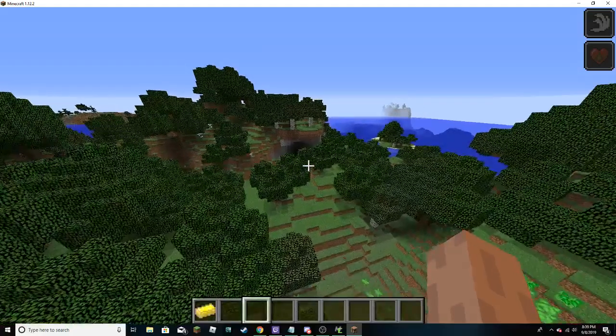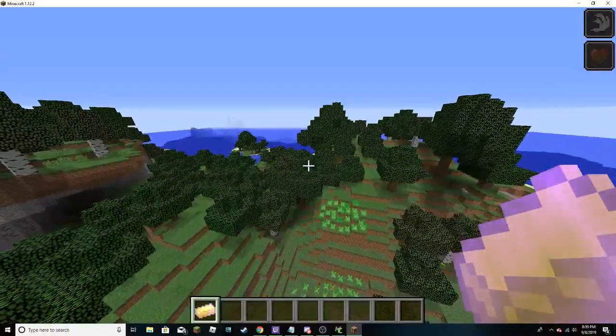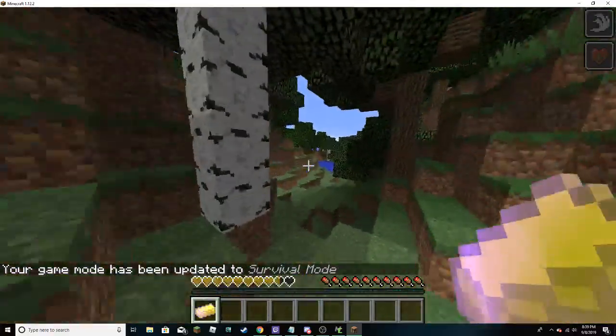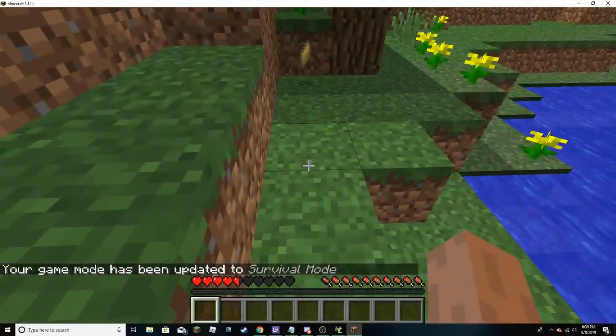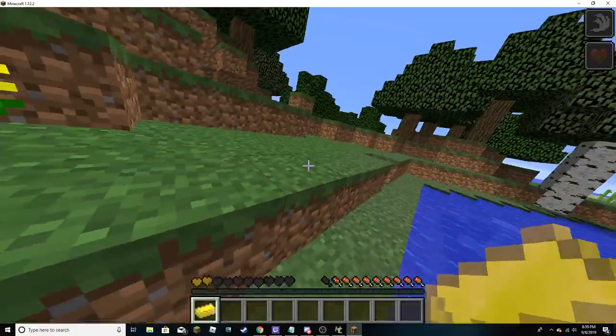Energy ingot - it glows, and it gives you speed and poison. If I were in survival - game mode zero - you get speed and poison, so it's not really worth it. If you have any in your inventory, just try to drop it quick. Look at that, I'm almost dead. Let's quickly go back to game mode one.